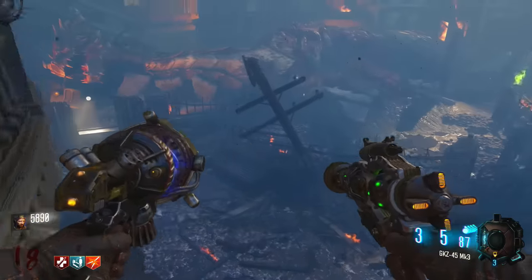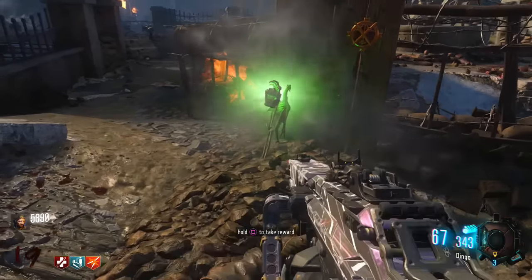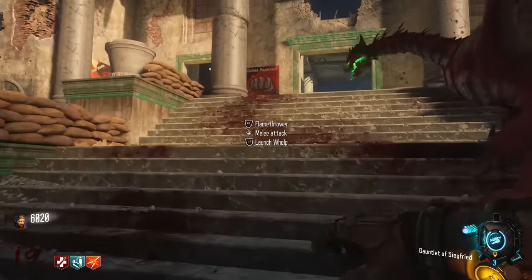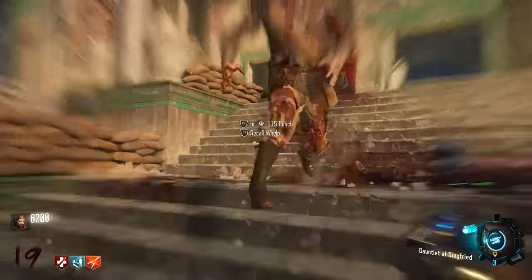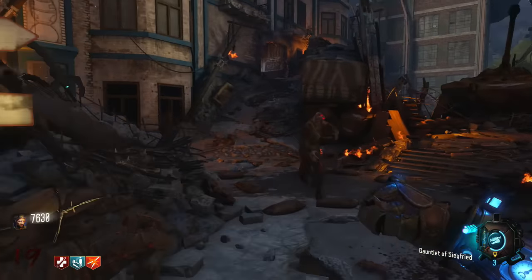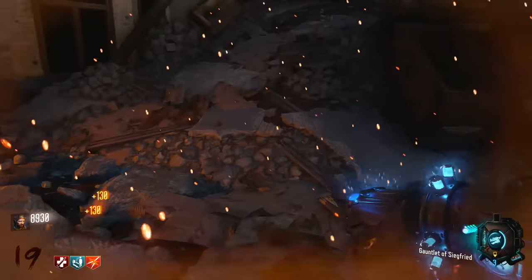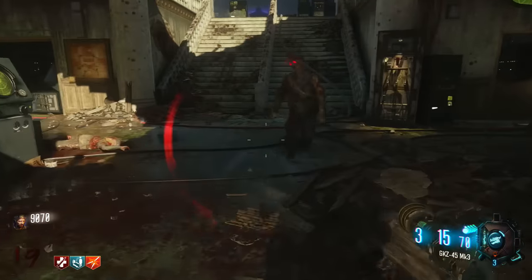Coming in at number two is the Gauntlet of Siegfried — this thing is amazing. It's a specialist weapon, and to get it you essentially hatch your own dragon egg by going through some steps. Once you acquire it, you can use the dragon perched on your arm to breathe fire at zombies. If that's not enough, you can also launch the dragon into the air, giving you a personal escort drone that follows you and shoots zombies from above with its flame. While the dragon is up covering you, you have the gauntlet at your disposal to super-punch your way through zombie hordes. By far this might be the best specialist item we've seen in Black Ops 3 — definitely the most unique — and I absolutely love it.